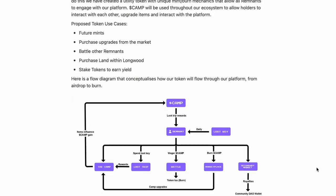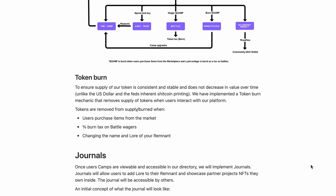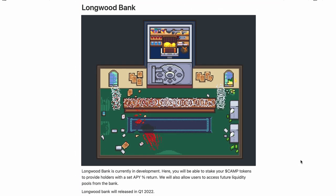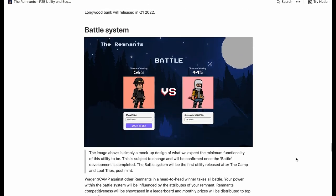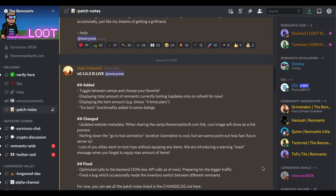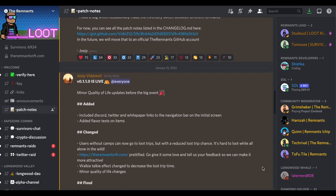The projected roadmap is also very interesting with tons of utility and uses for the camp token, both in-universe to buy more in-game items and also outside of the universe with standard DeFi plays such as staking and liquidity pools. The dev team has been pushing out updates daily and is very active in their discord server.